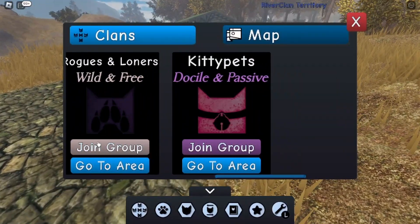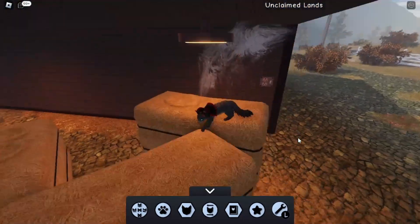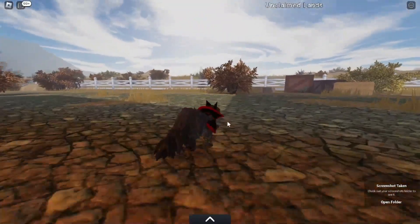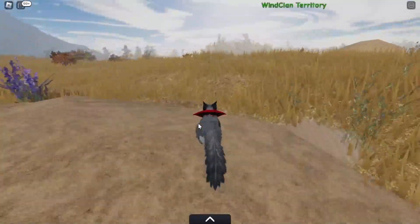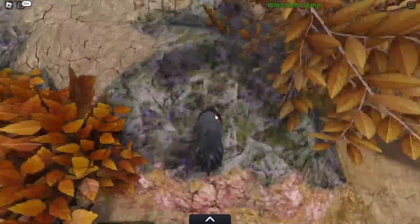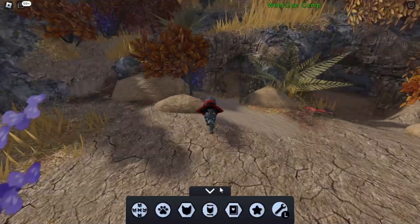I'm going to teleport to the barn first to see if anything else has changed. The barn looks pretty basic except some new leaves have come in, and there's actually a cobweb over here which looks like a perfect photo opportunity. Heading into WindClan camp — the rocks have changed but everything else looks pretty much the same, except I think some things are new. The main changes are the rock colors and the leaves.